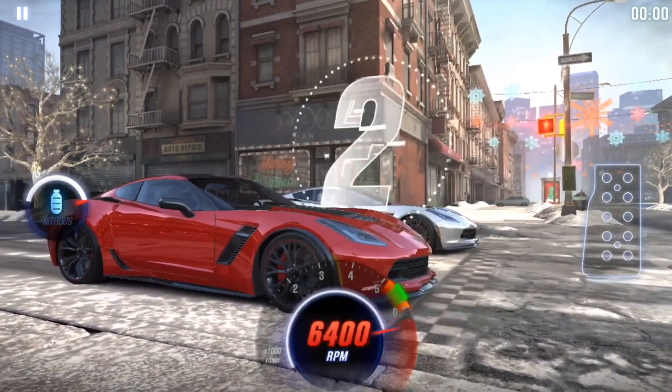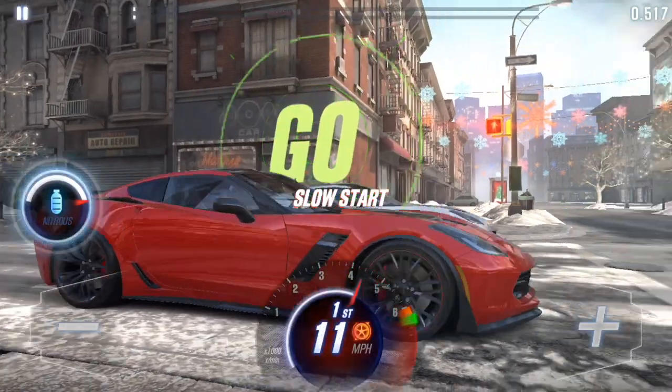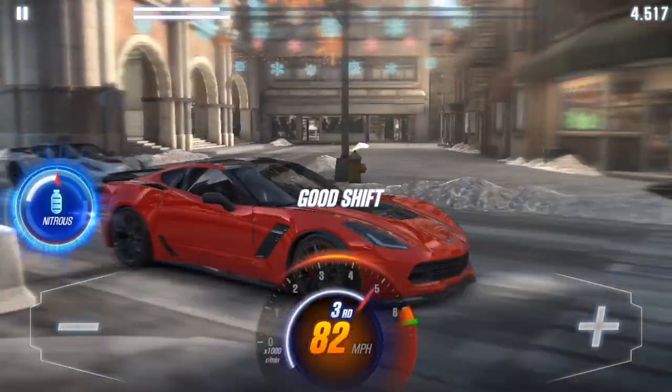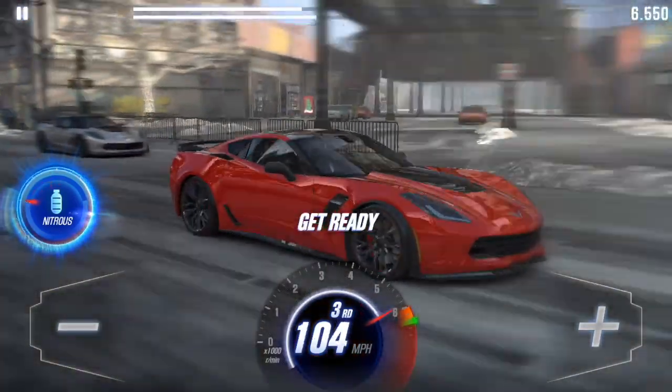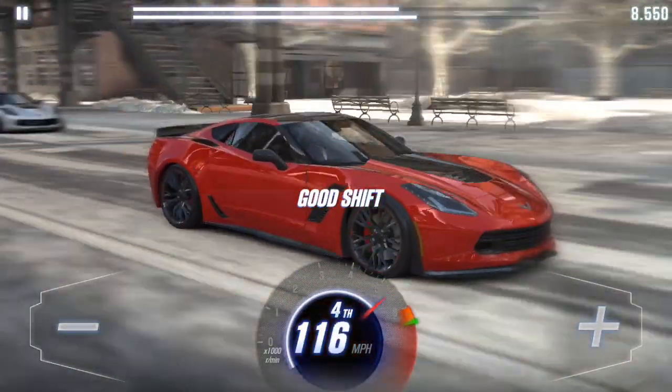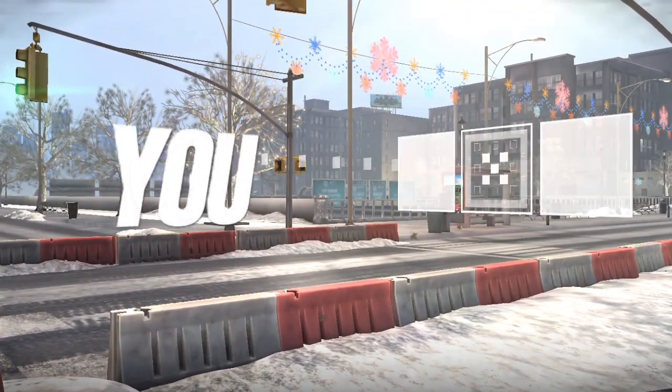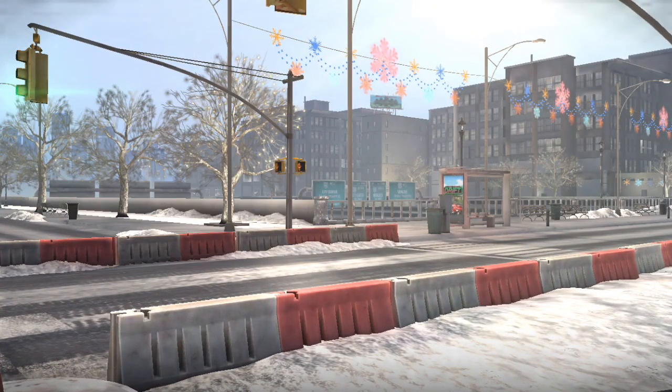Look at this — there's snow on the ground. I wonder if that's actually gonna affect the car in any way, but that is pretty freaking dope. There's snow on the ground, there was a Christmas tree in the back. I'm excited for this update, that's all I gotta say.